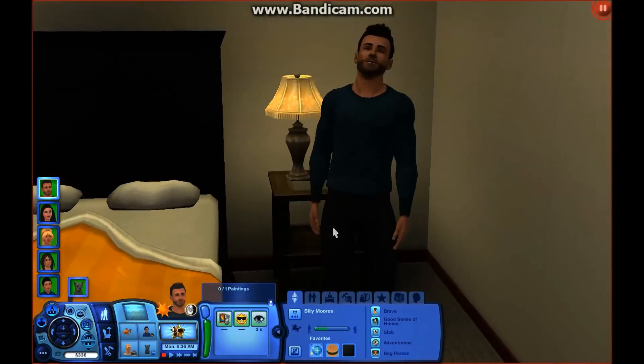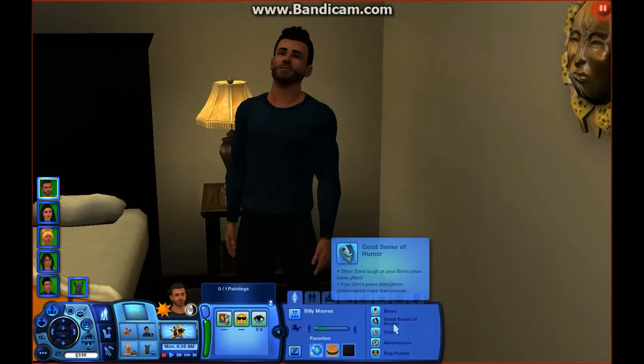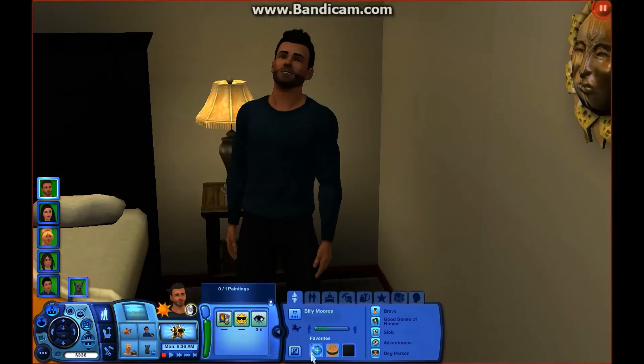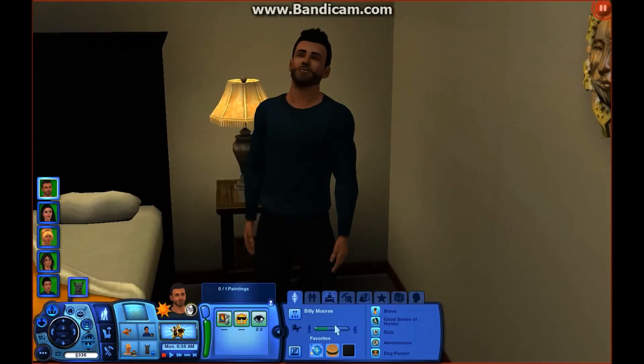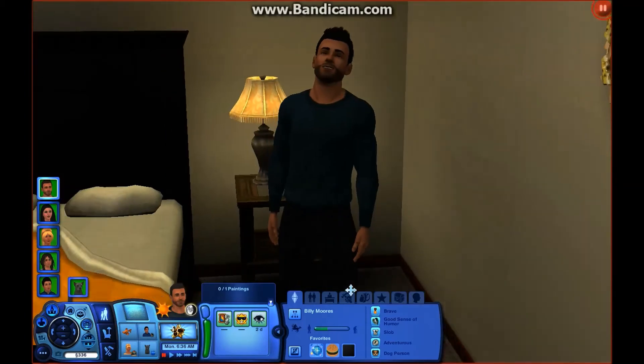Now let me move to Billy. Billy is brave, good sense of humor, a slob, adventurous, and a dog person, so they have a few things in common. He is a Sagittarius, he likes disco music — which I love, so Billy's my guy — and he likes hamburgers and the color black. I really like him. He works in politics — he's a ballot counter, he just joined a bit ago. He's awesome.